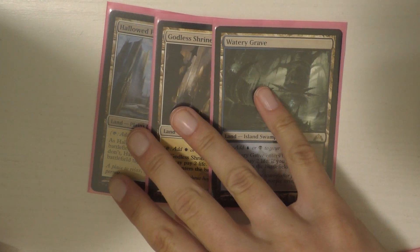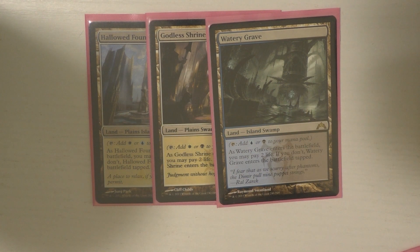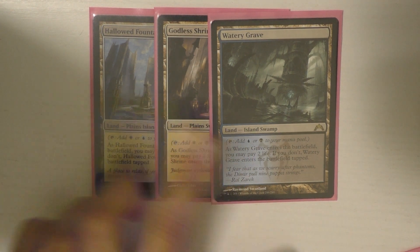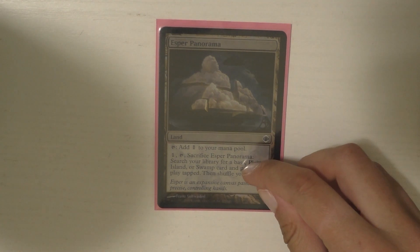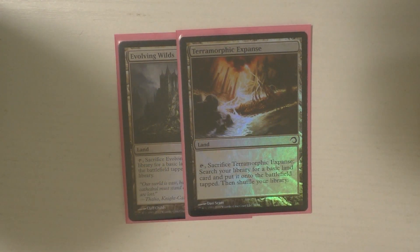I have all three of the Shocklands, of course. I want to get the new full art ones from Innistrad, because I think they're really pretty. Then I have Esper Panorama, which I like. Then I have Evolving Wilds, and very similarly to that, I have Terramorphic Expanse.